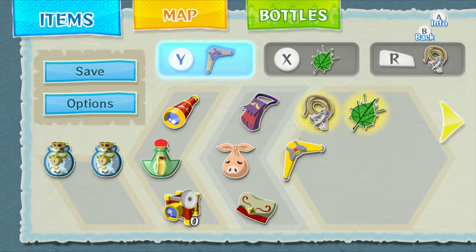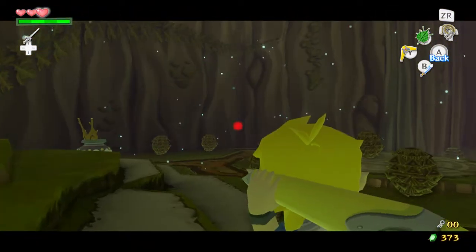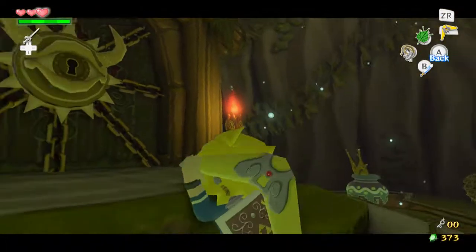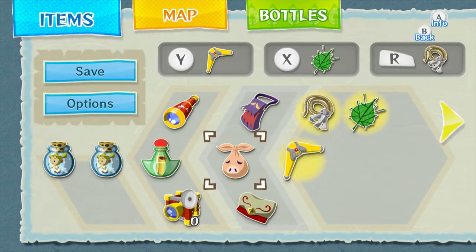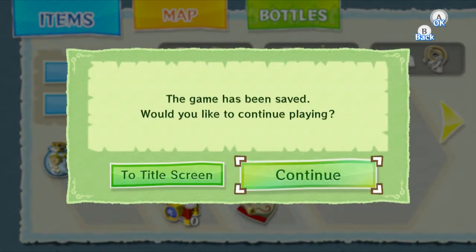We're gonna go ahead and let me see — I might want the boomerang on the R button for this boss. But I'm kind of used to it on the Y button, and I've got two fairies, so let's save and then take on the boss.